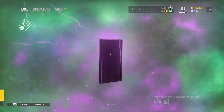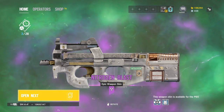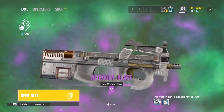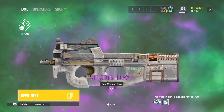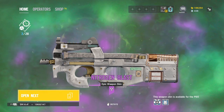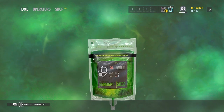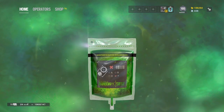Let's see the Cap.Can body now. I might have to use this for the event, but I have the Black Ice — I don't know, this might beat the Black Ice in my opinion. What do you guys think? I like this a lot. Too bad it wasn't for like the MP5 or something where I could keep the Black Ice.